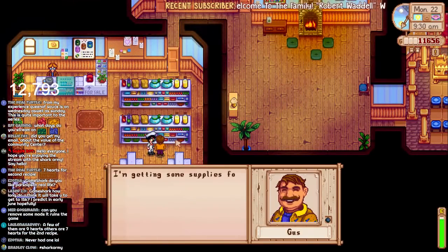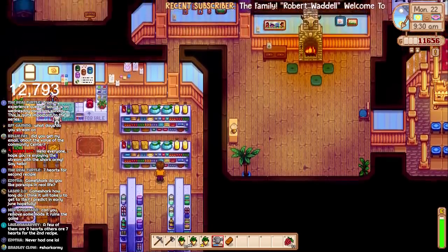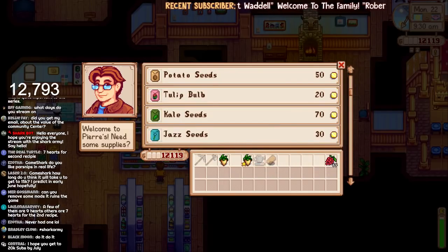Hello Gus — he's getting some supplies for the saloon. Right, so Pierre's. First let me sell some of these. I'm going to keep the gold one for Pam because she loves them, and the higher quality the better. Let me just leave one just in case.